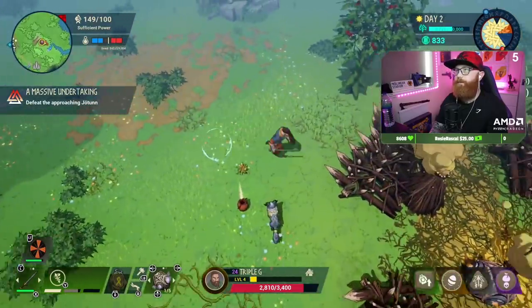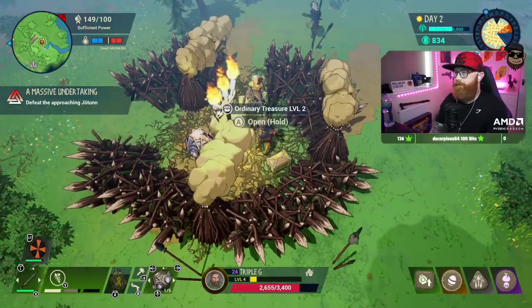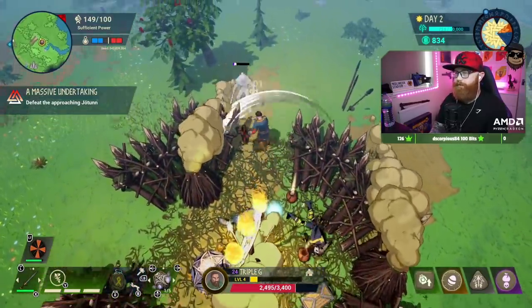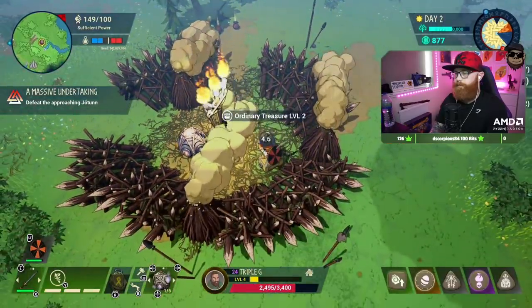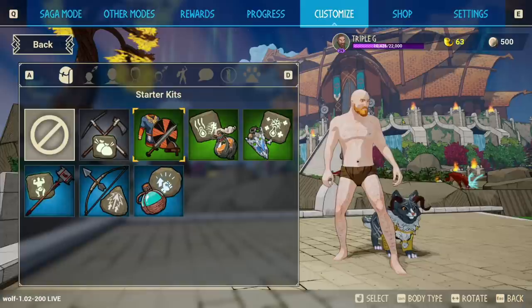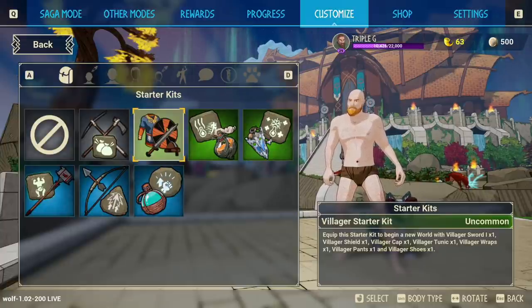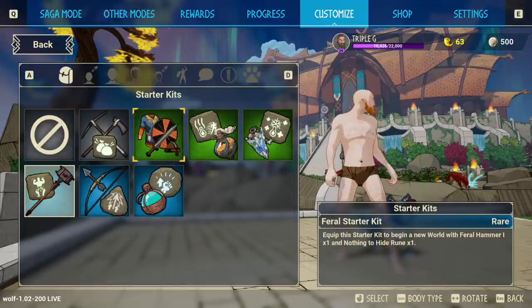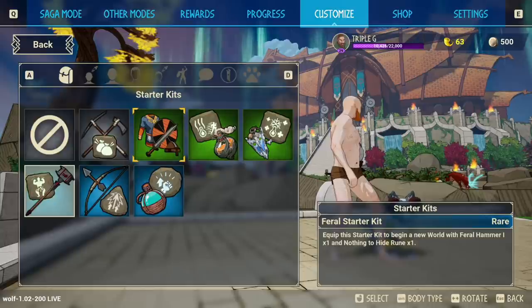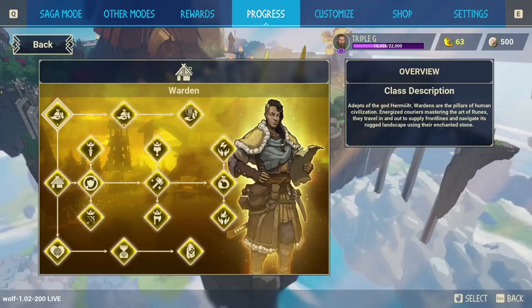The Warden alongside the Seer is considered an S-tier class — it is very powerful both as a solo player and as a co-op player, particularly in co-op because you can take on all the building and crafting and save your team a tremendous amount of resources and souls. The feral starter kit will give you a significant damage increase while you don't have any armor on, so that is a good choice for a glass cannon build.